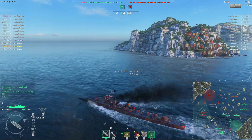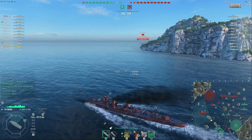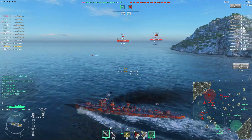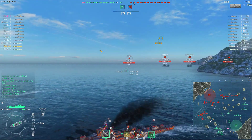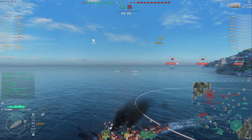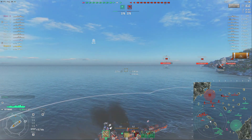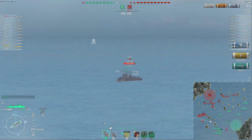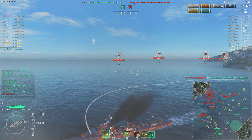Unbeknownst to me, this is where I find the enemy Fubuki. I find that strange, because on this map - the Neighbors map - I would expect him to go in the middle and spot for his team first. This guy hasn't got an 11-point captain on his Fubuki, and I know that because I saw him at greater than 6.1 kilometers. We just set him on fire, and that's critical, because what happens a bit later on is going to be the end of him because of that fire.